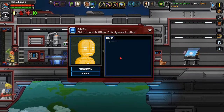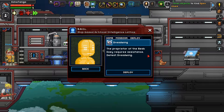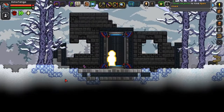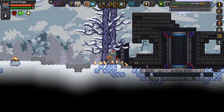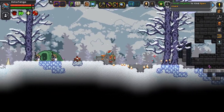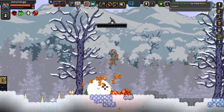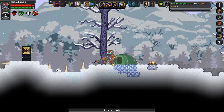Let us go and fight Dreadwing! 'The proprietor of the Beakeasy requires assistance — defeat Dreadwing.' And I shall. Let me take some food. These things are armed and dangerous — I do think I took care of them pretty fast. Let me do some healing up just in case.